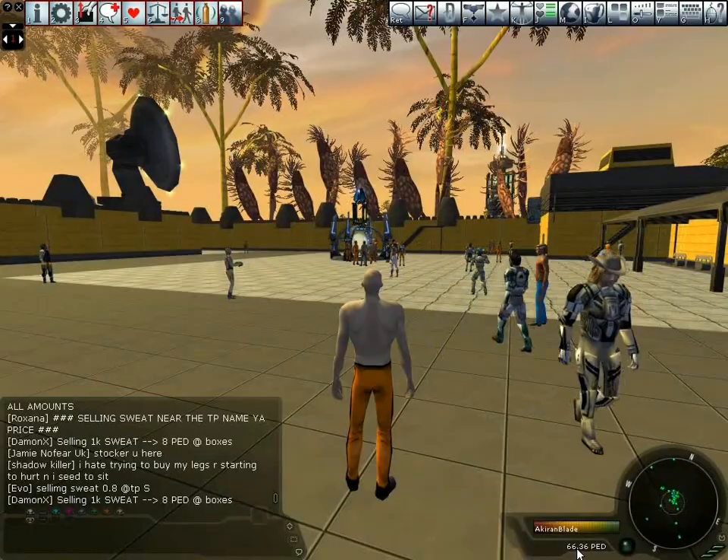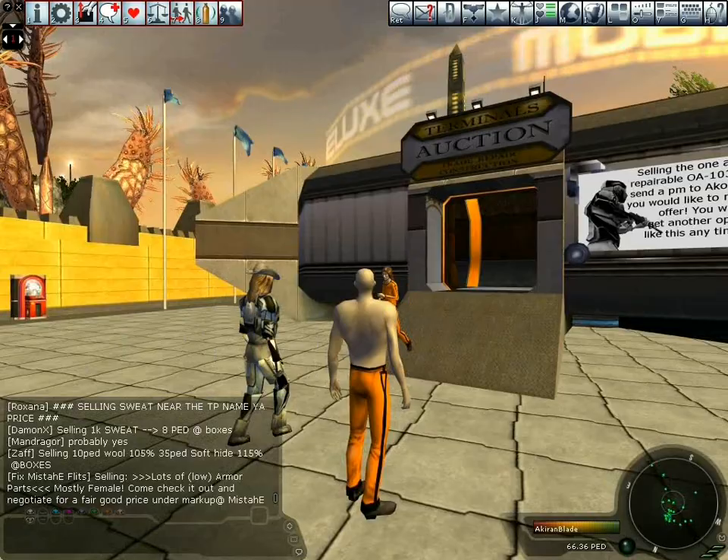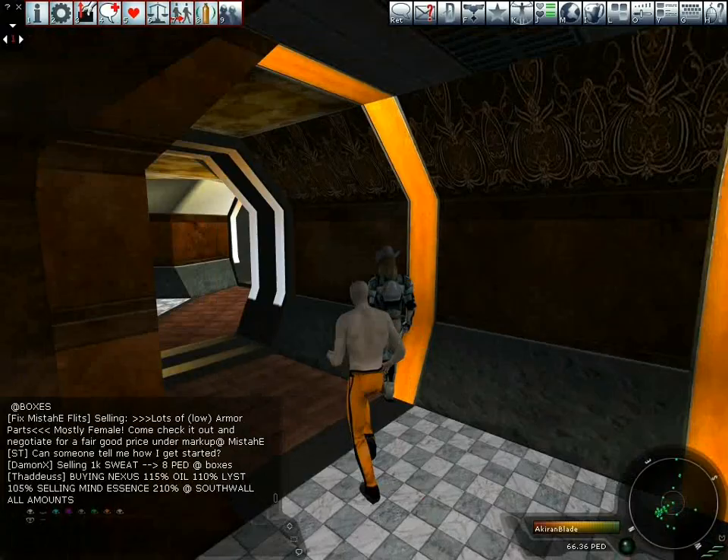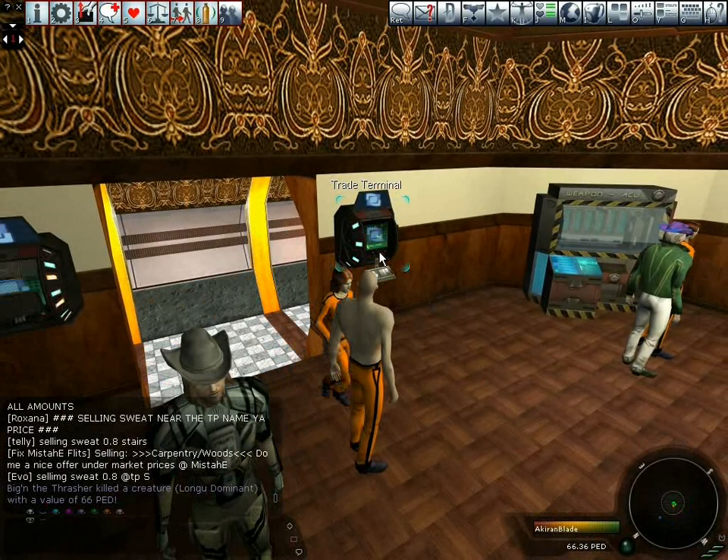I've just completed another deal. This has left me with a healthy bank balance. I can now buy equipment to go hunting with. To do this I need to find a trade terminal. Trade terminals can be found in a number of places, including shop containers like this.